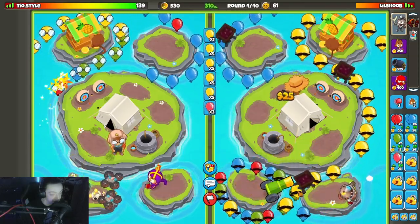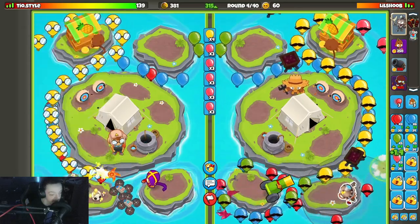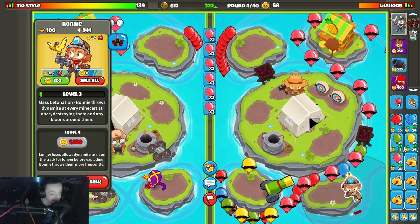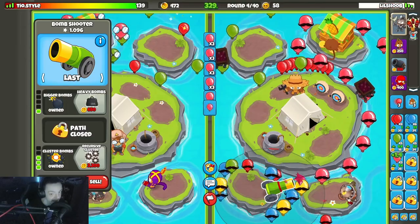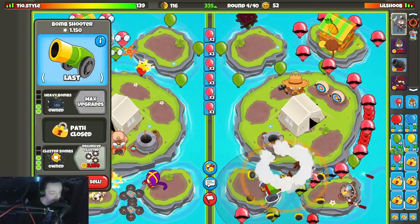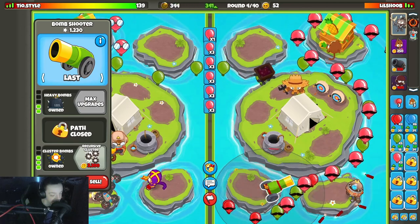Pink balloon him — being kind of annoying, I wish he'd just chill. Am I good against sphinx? Please tell me my cannon can handle them. I don't think it's the cannon, I think Bonnie's just not doing any damage. Pretty good cannon, please. Yes, finally.